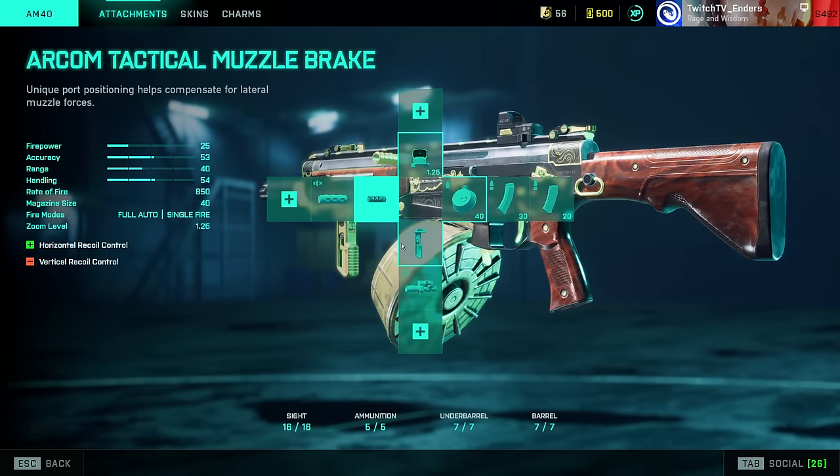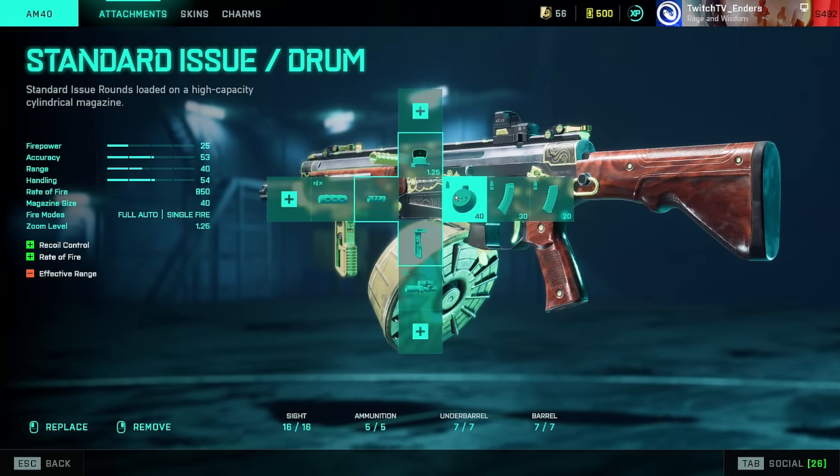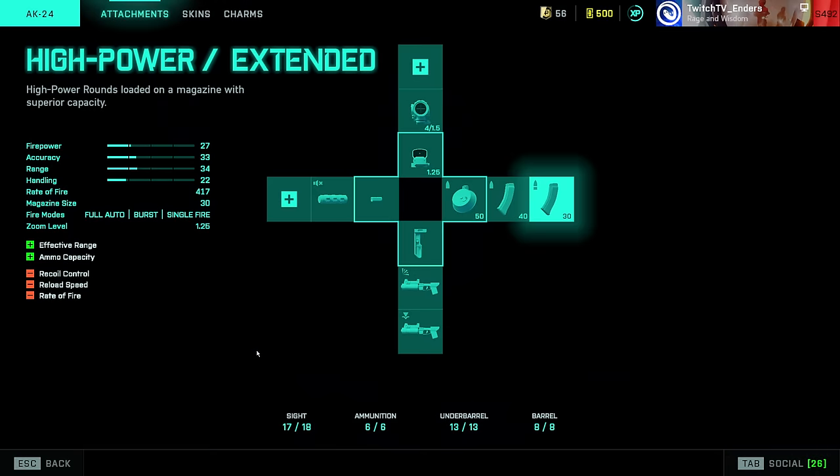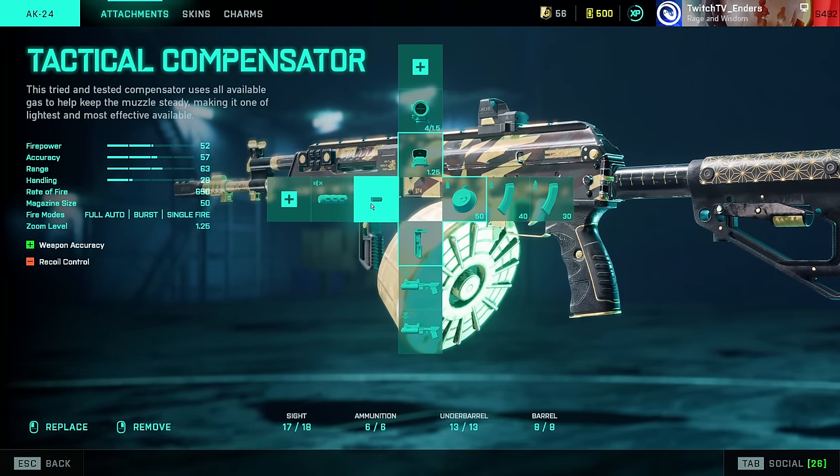AM40: Arcom Tactical Muzzle Brake, LWG Grip, Standard Issue, followed by High Power Extended and High Power. AK-24: this gun is kind of weird.